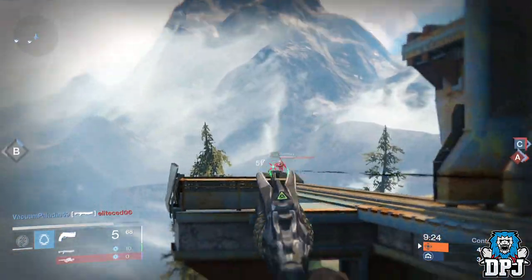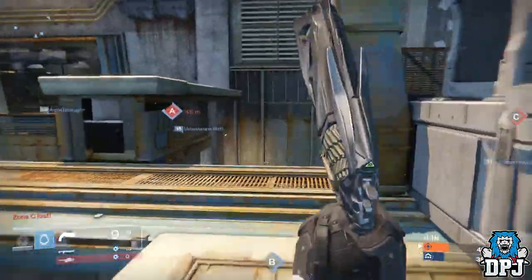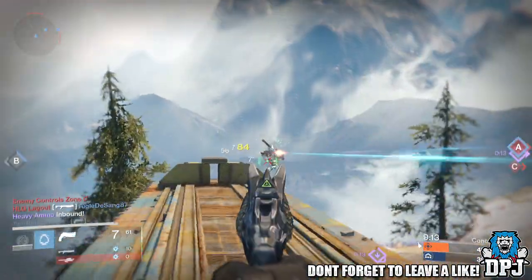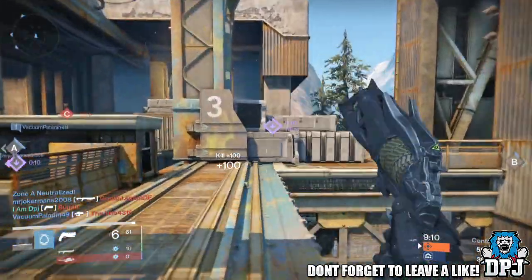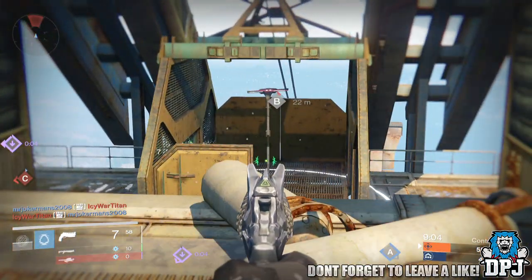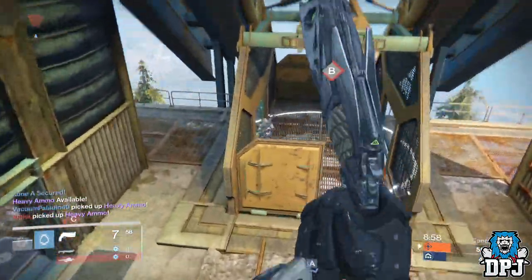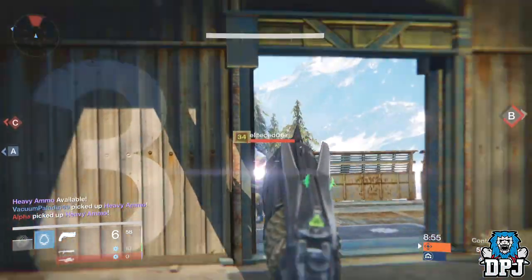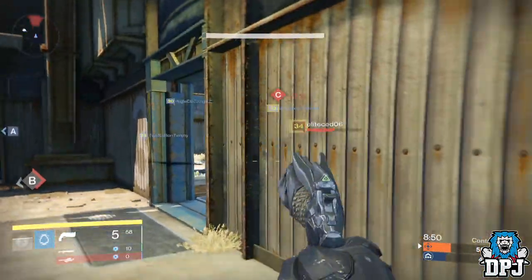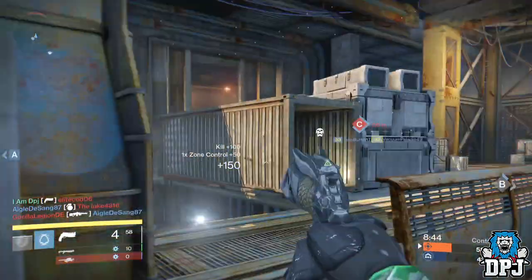The Thorn is a weapon you can obtain by completing the Light in the Dark exotic bounty, which you can obtain randomly when cashing in daily bounties. Steps to complete this bounty are: step one, complete the Summoning Pits on the Moon; step two, earn 500 points by killing Hive on the Moon; step three, use void damage to defeat Guardians in the Crucible; step four, obtain an Infusion of Light from the Speaker; and step five, kill Xyor the Unwed.